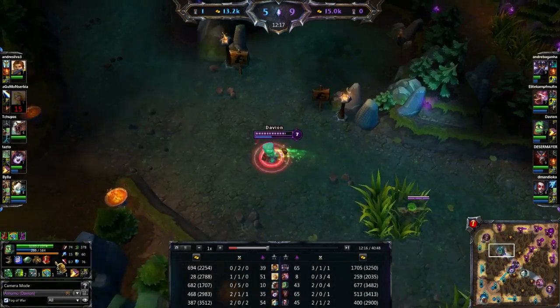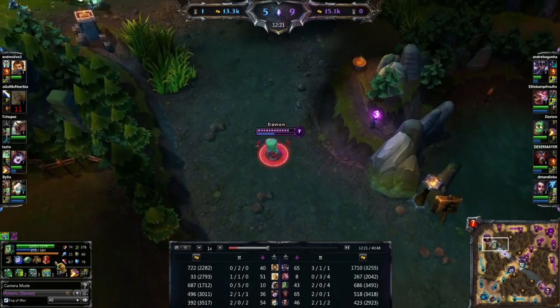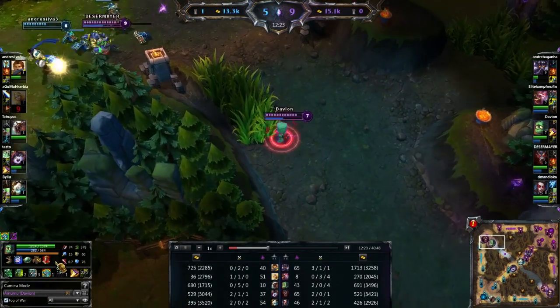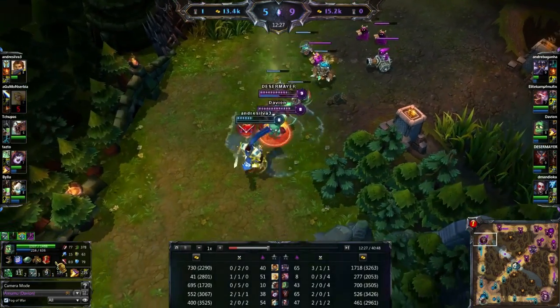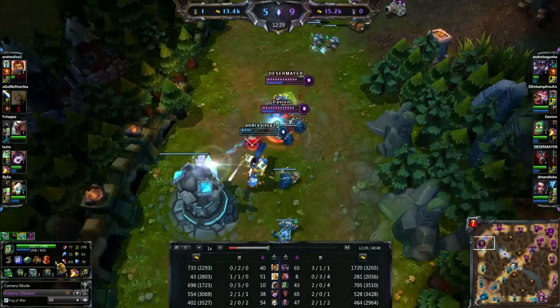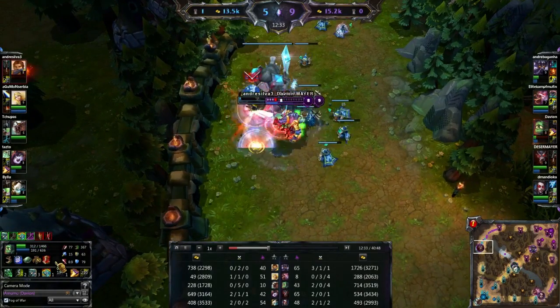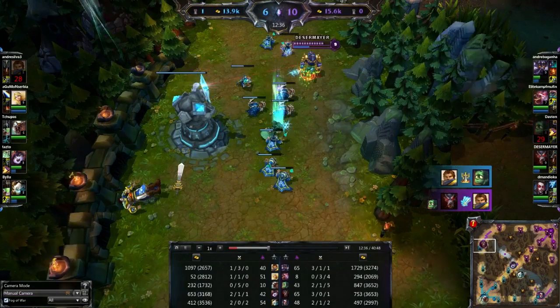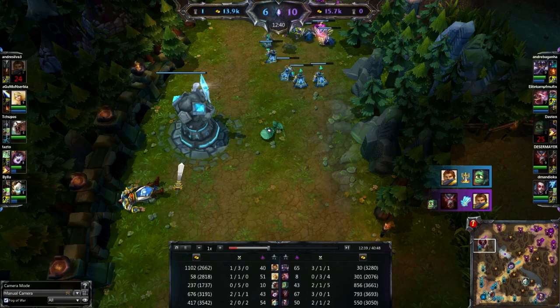I'm putting the ward down there in the river brush just to give us a bit of extra vision. Then I'm heading up to top lane to see what's going on — there's Garen, and I'm going to Bandage Toss in, get the Bandage Toss and grab off on him. I'm going to run in for the kill, ignoring the turret completely. There we go — we pick up the kill, but I'm about to die to the turret. That was a bit of a bad turret dive on my part, but as the old saying goes, it was totally worth it.